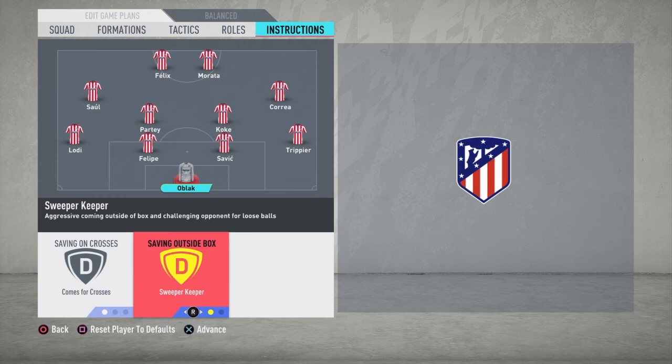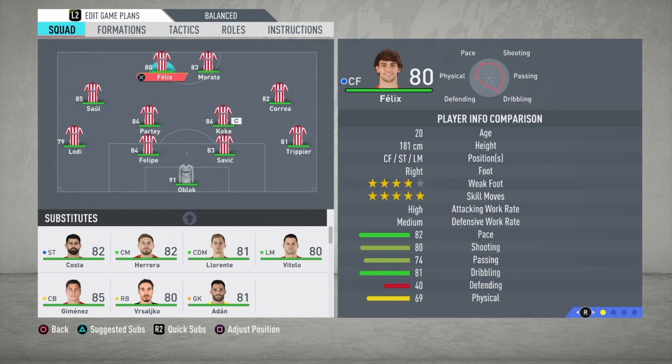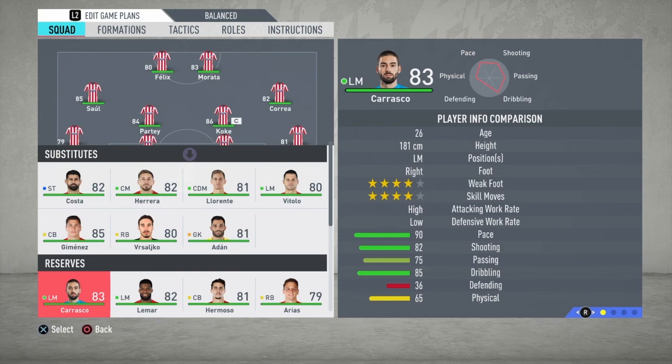There are a lot of great players at Atletico Madrid that can replicate this style of play - Diego Costa, Vitolo, Carrasco, and Limar are all strong and fast options for your matches. This is also a great way to defend in FIFA 20 when you are trying to protect a lead, so choose this formation, these tactics and instructions and you will keep a clean sheet.